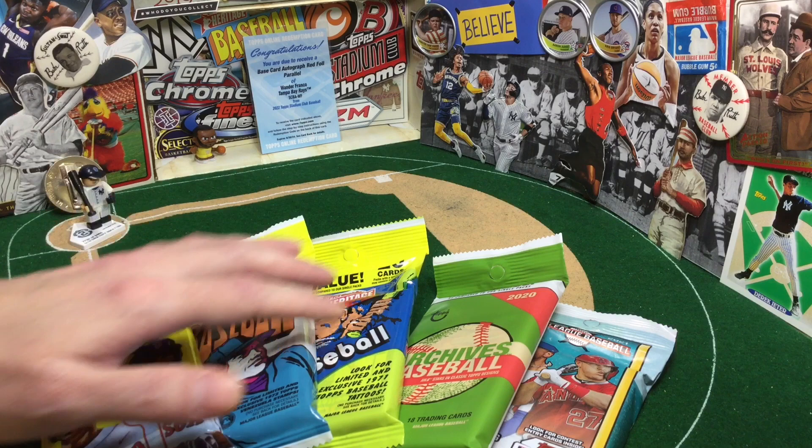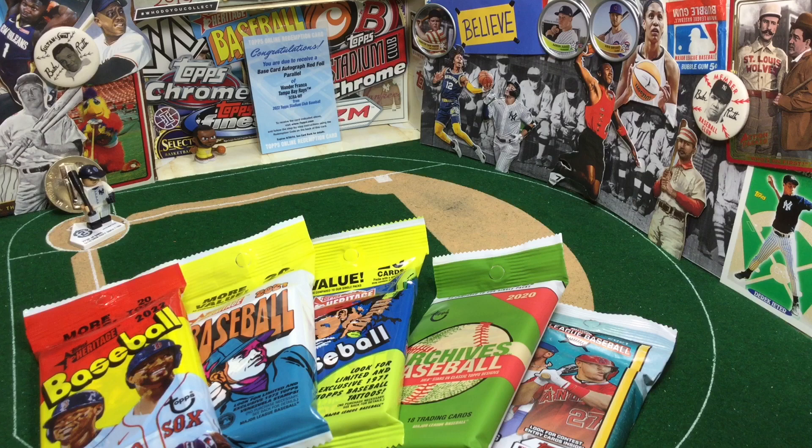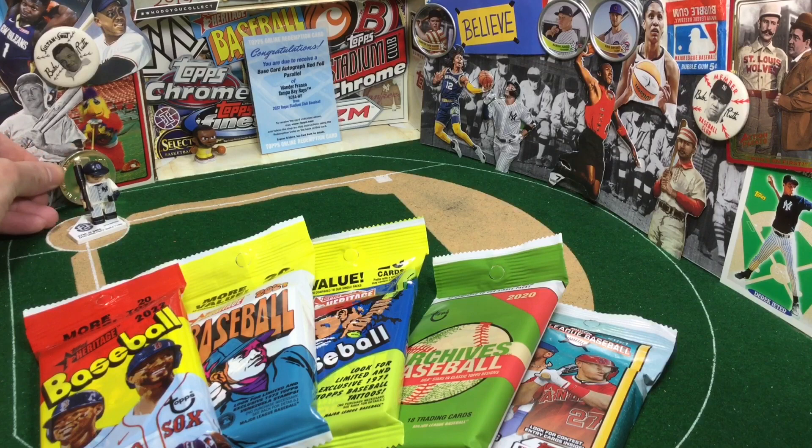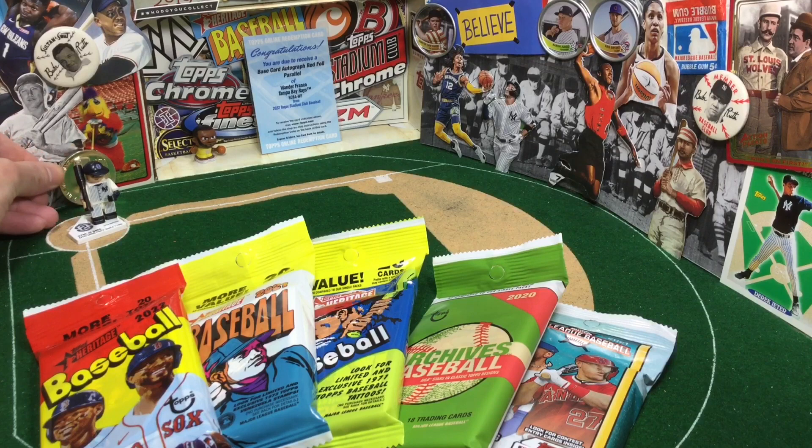We're going to get into some Heritage, a little Archives and a little Big League. Hope we can pull some magic. The super duper exciting thing is in the dugout today — my Wander Franco Stadium Club redemption has arrived. It was arguably our biggest hit from the eight breaks of Hanukkah. So after we rip, we're going to send it down on the field, reveal the Wander, and then hopefully look at some highlights. We have got the captain, number two, Nego Jeter, ready to go. Just saw that they dropped a preview of Ted Lasso Season 3 — you got to believe in the fat pack. Believe.